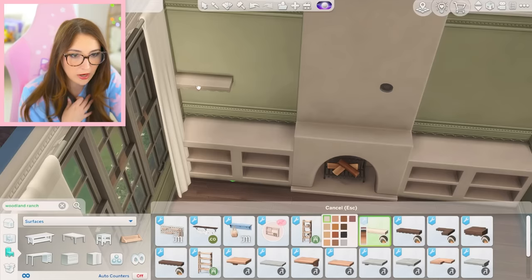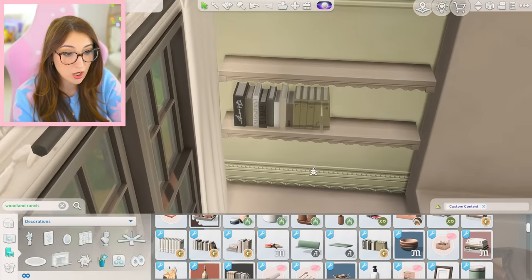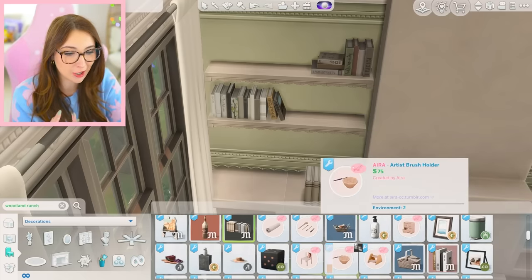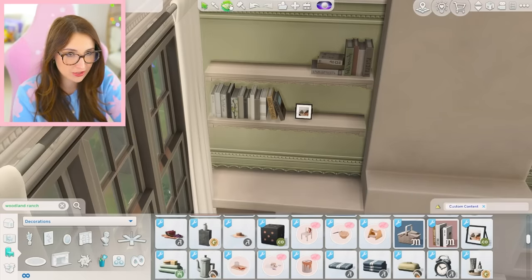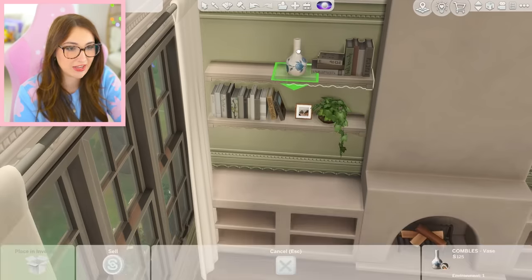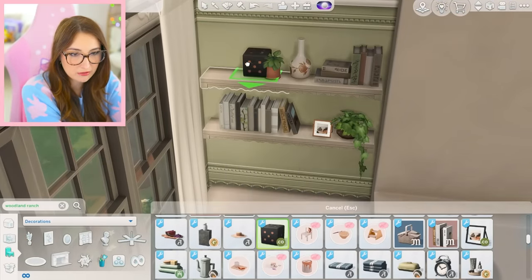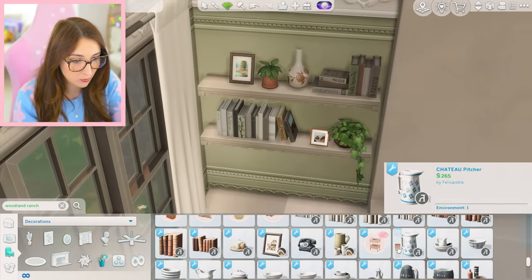Maybe some shelves above it. Oh my gosh — they're actually so cute. If I add book clutter... I love book clutter, there's nothing better. I could do this little painting, a vase. Oh, I need a plant — get that vase out of here, are you kidding me? We'll put another plant up here. What else can I put for clutter? Oh, another picture. Okay yes, that will work.